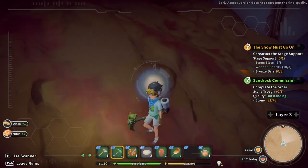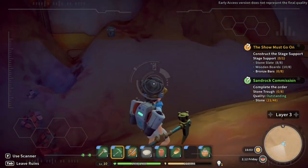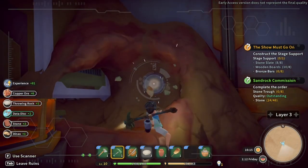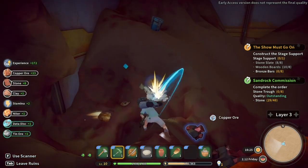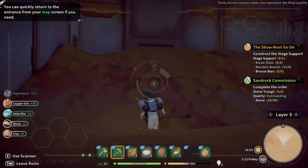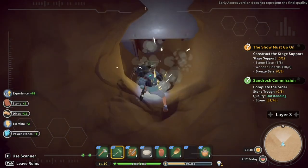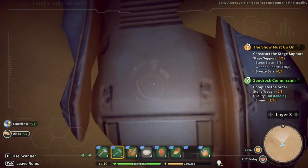Let's do a bit more scanning — doesn't look like there's much here at all. I'll just do a bit of digging on the corners and see what I can find. We're getting stone and copper ore and all sorts of other stuff. Data discs — that's the other thing we want, to keep that research going. Oh, is that a door? Let's do another scan. That looks like it might be a door — no, fair enough. Let's just dig around the edges. Oh hello, I may have found it! No, I thought I found a door but it doesn't look like it.